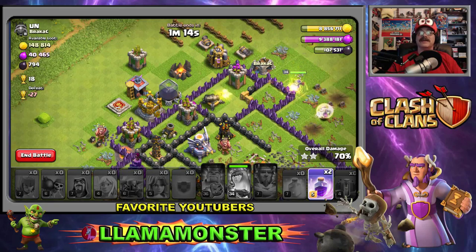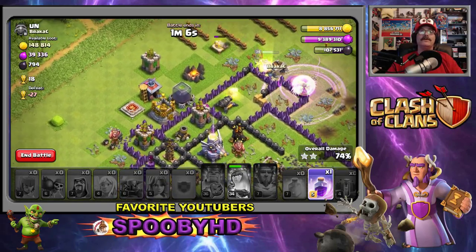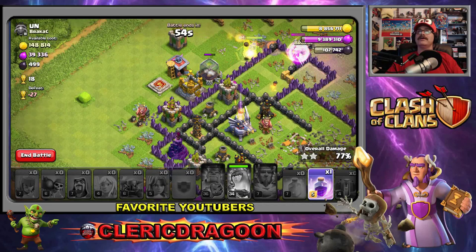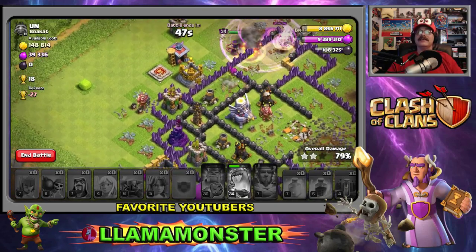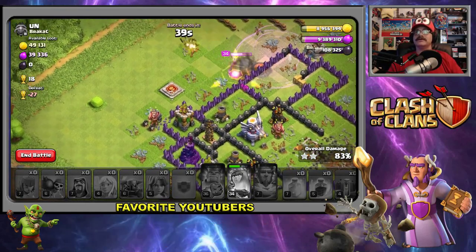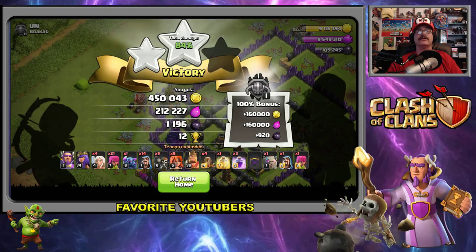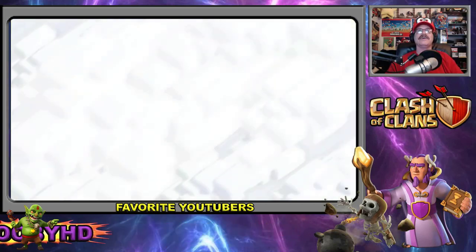We got the healers on the Queen, we got two rage spells - come on, let's rage up the Queen just a little bit. If she can break through these walls and get to that Eagle Artillery, I think we might be okay. They got a bunch of archer towers over here. Come on Queen, we got 50 seconds on the clock! The healers are gone - but we got a lot of their loot. We got 450,000 gold, 212,000 elixir, and 1,196 dark elixir.